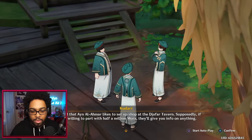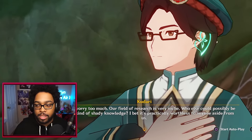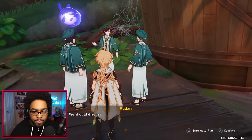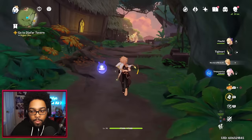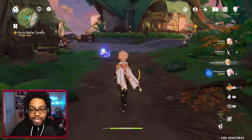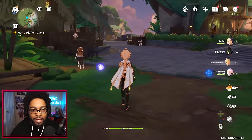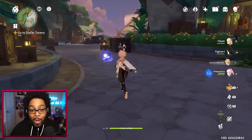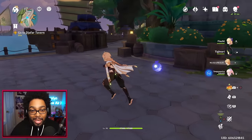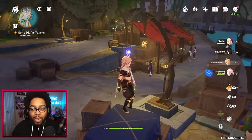'I've heard that Ayn al-Ahmar likes to set up shop at the Jafar Tavern — supposedly if you're willing to part with half a million Mora, they'll give you info on anything.' Not gonna lie, we were just talking about students and robes and houses, and this guy has glasses — he reminds me of Harry Potter. 'Do you really think that Ayn al-Ahmar group can give us reliable info? We should discuss things thoroughly before we make any moves.' Oh my god, the music is so good — there are like different renditions of the same music with different instruments. I'm so impressed.